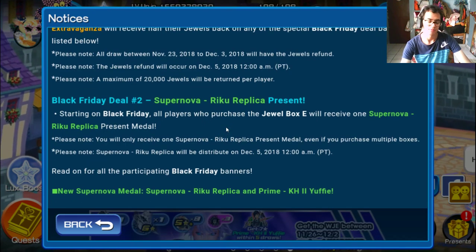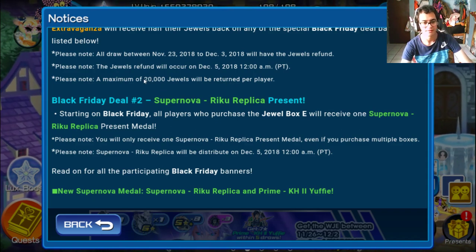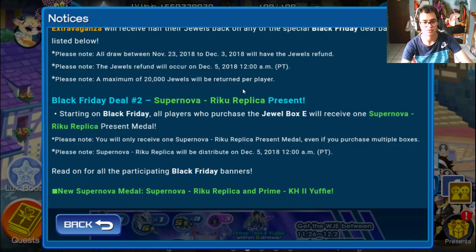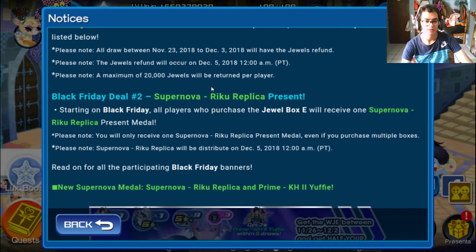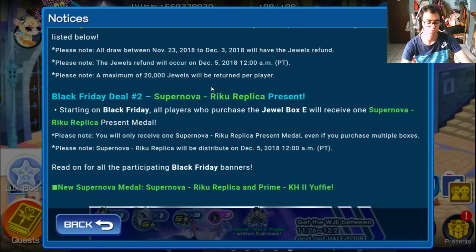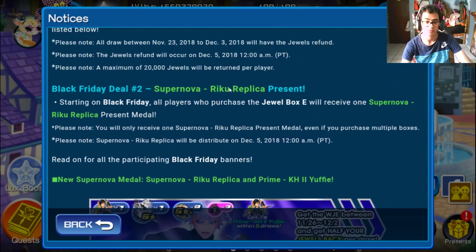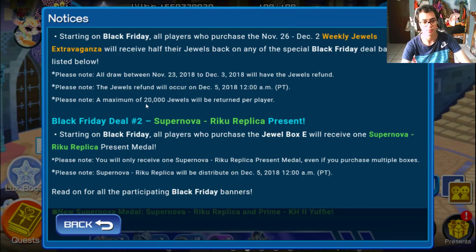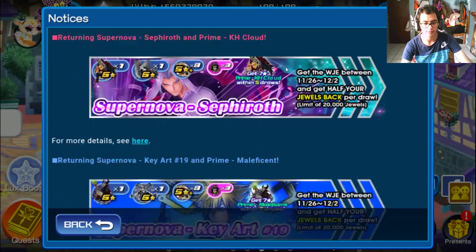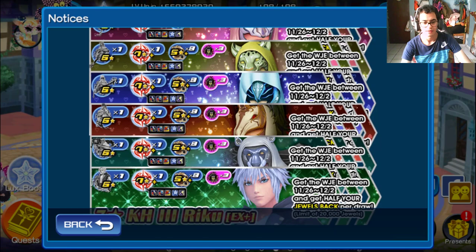Be very careful how much you spend — don't think you can spend all your jewels and they'll give you half back indefinitely. The maximum is 20,000 jewels returned per player. I believe 20,000 is around 15 to 20 pulls. In my case, I spent across Riku Replica and the others — about 15 pulls total.